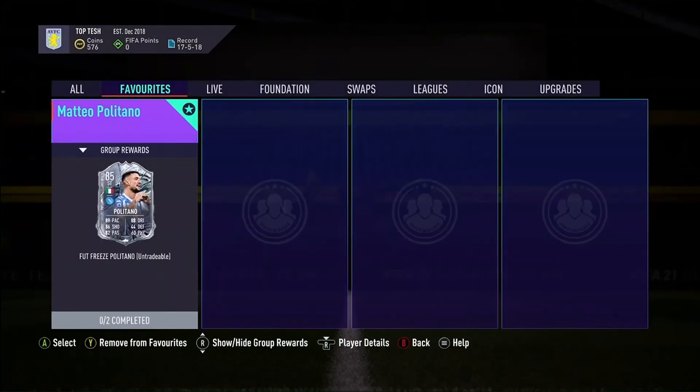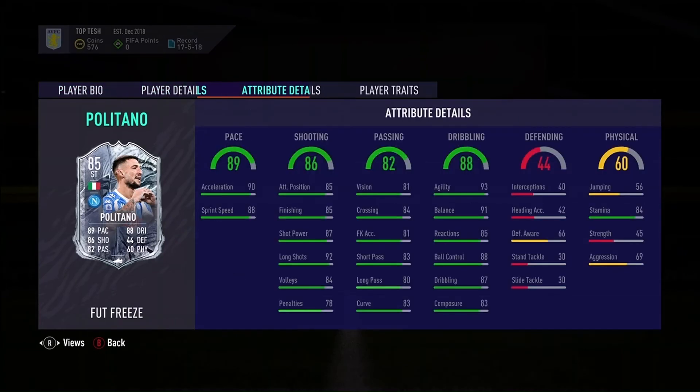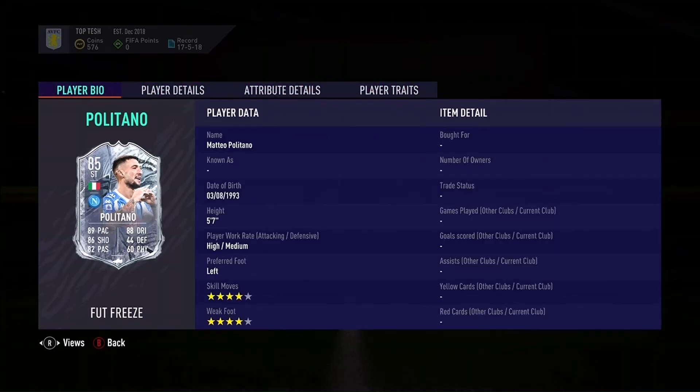Let's have a quick look at Politano's card to see what you're getting. He's four-star four-star, left foot, with high attacking work rate — that's good. 90 acceleration, fast. 88, 85, 85 finishing — good. 93 agility, 91 balance, brilliant ball control, almost 90, with nearly 93. Finesse is the trait you want. Stamina's a bit low for me, but other than that, he's a very good looking card — fast and strong.